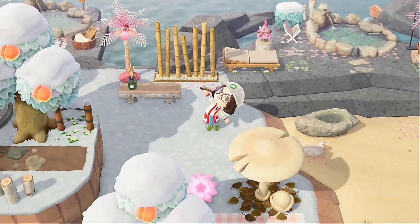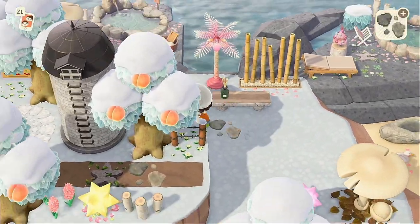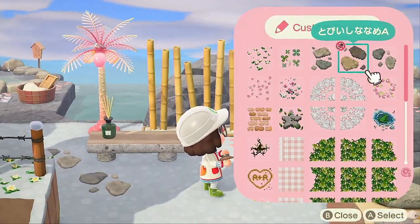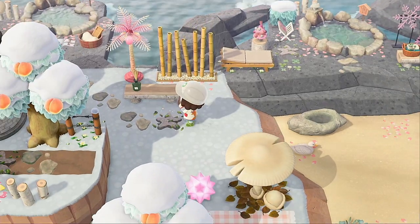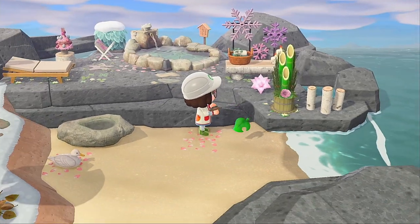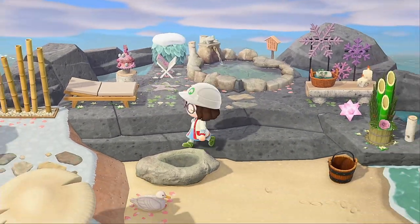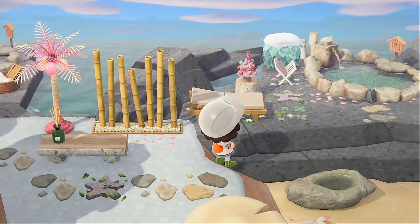Whenever I can't really think of what to put in a little spot, I try to make a little path and build around it. So I did my little stones as a path, kind of leading you from one hot spring to another — nothing too special, nothing too fancy, just filling out the area. Slapping some custom designs down, adding a bucket to the beach. Oh yes — I totally forgot — I did not end up keeping that bench. I changed it to a moon chair.